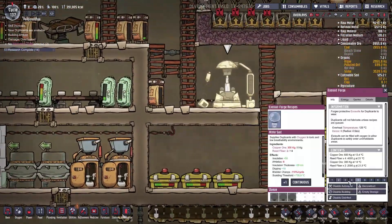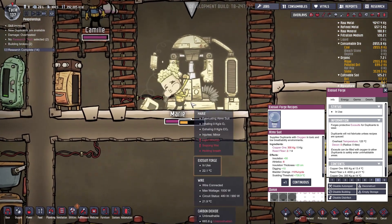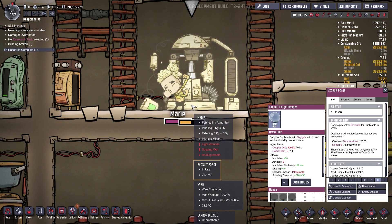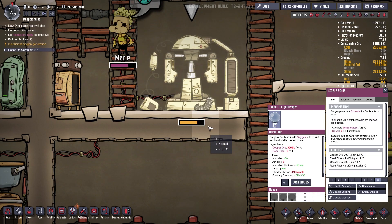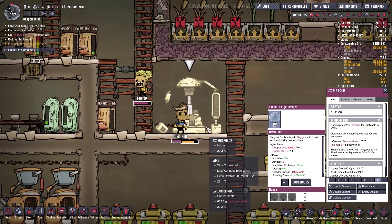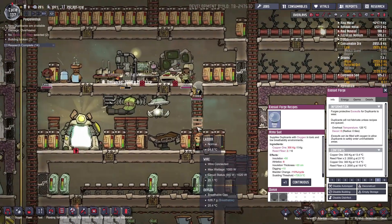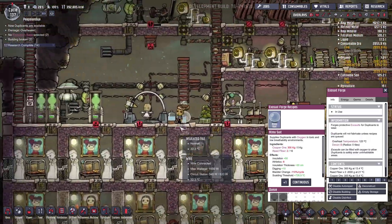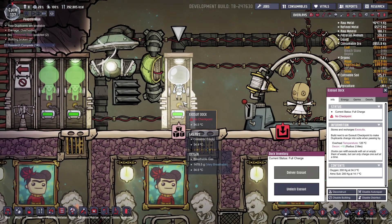This should be on priority 8. Do we have the reed fiber? Yes we do. We are building — look at Marley, she's making the suit, beautiful. She's out of oxygen — come on, you can do it! Finish the suit, thank you. Yeah, picking up the suit, he's going in — look at him go! Yes, beautiful. No checkpoint?